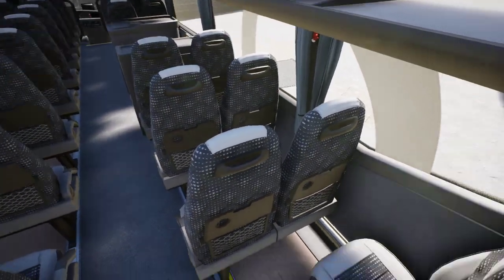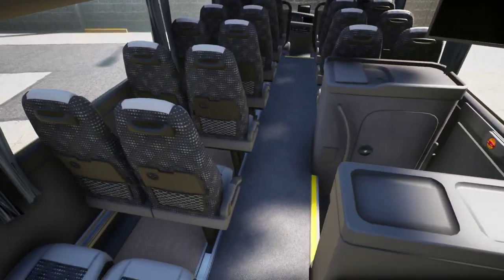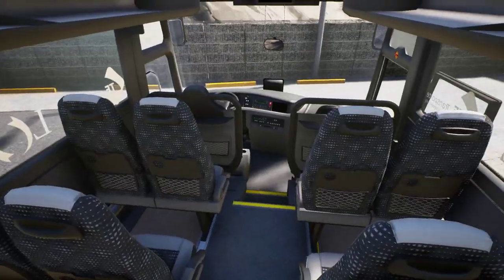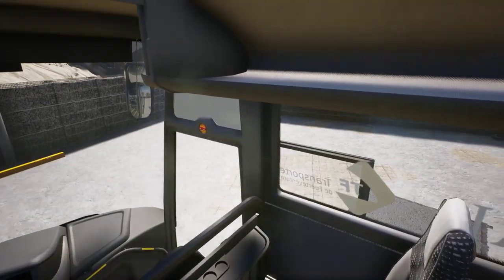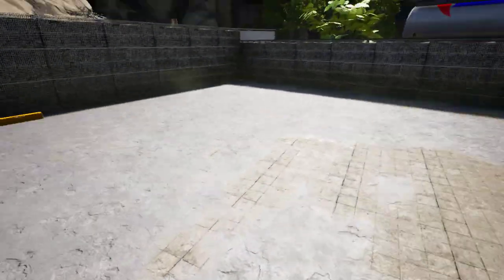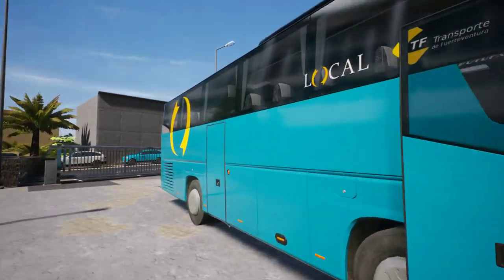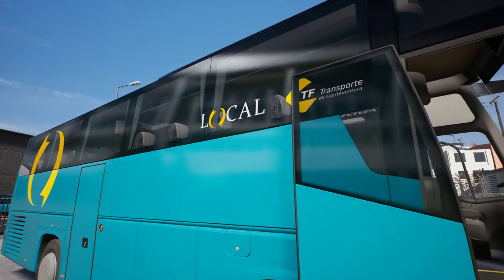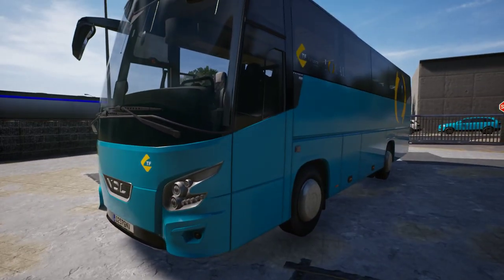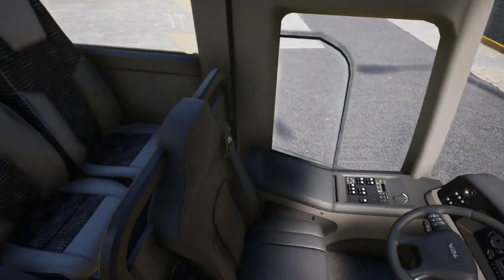How many seaters is this? One, two, three... around 50 seats more or less, maybe something like that. By the way, I repainted it to what I think is a real company — Transportes de Fuerteventura or something like that. I kind of like the colors, so let's go with it. Alright, let's go sit in the cockpit.